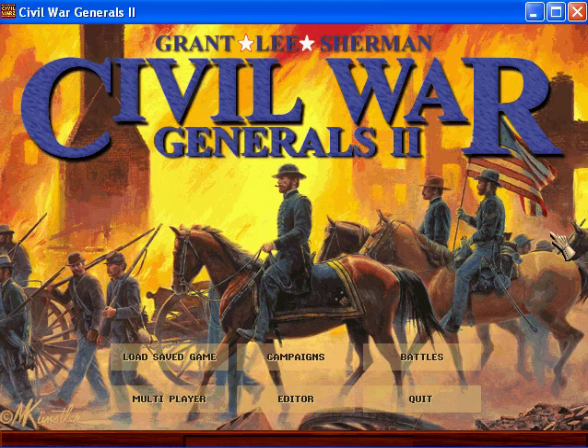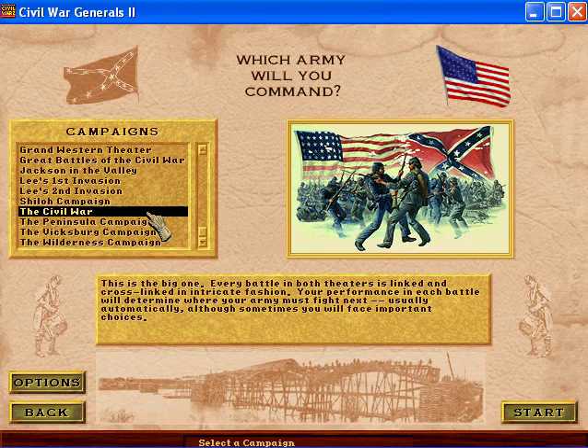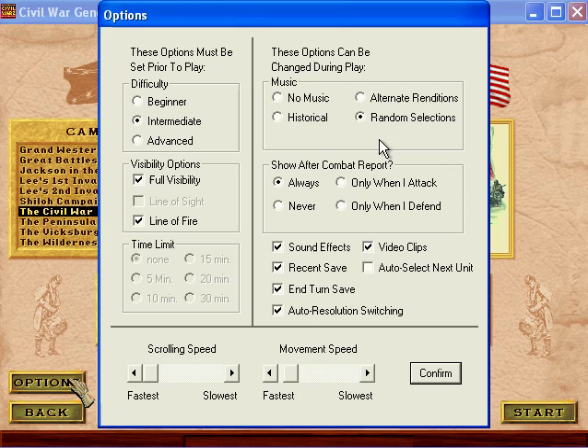Welcome everyone to yet another let's play series. This one's going to be Civil War Generals 2. I did the campaign about a year ago on my channel. However, I figured I would go ahead and play as the Union, which is the somewhat easier side to play as, as you would imagine, replaying the grand campaign. Everything's connected and the only difference is I'm going to have the music on for a few missions. The video clips are only on for this mission and I'm playing on intermediate difficulty, which I'll explain as time goes on.